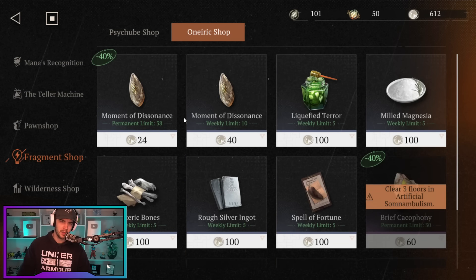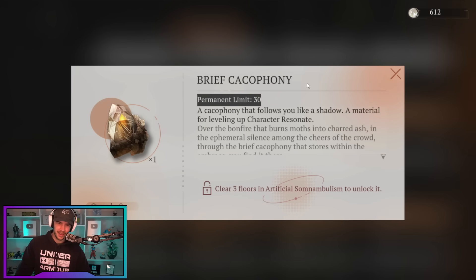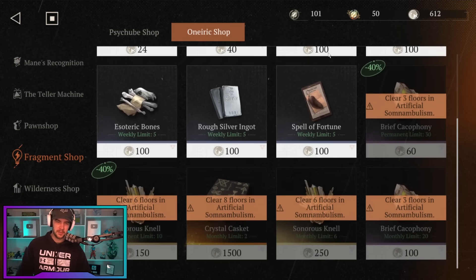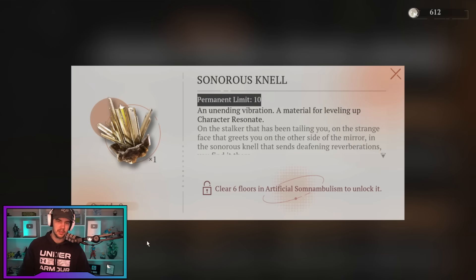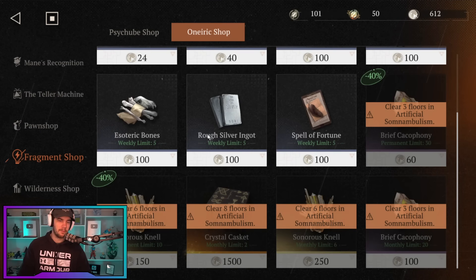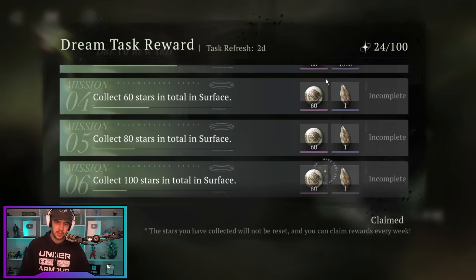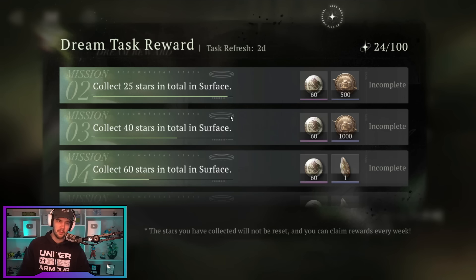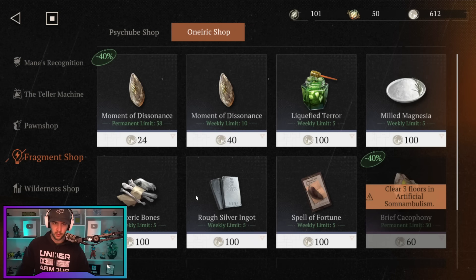Basically the things he put on the priority list are the 40% discounted Moment of Dissonance, then the 40% discounted Brief Cacophony — so those two are the 40% discount. Then next on the list he's put the Crystal Casket. Even though it's not discounted, you do have to clear eight floors, so most people probably won't get there. And then the other one on the priority list is the 40% discounted Nels. So that is what we're looking at for what you want to purchase. Each one of those missions that you complete is going to give you 60 of those, so you definitely want to complete those. You're also going to get some upgrade materials as well if you get far enough. So just clear as much as you can, get those rewards, and then go exchange what you can at the shop depending on how far you have progressed.